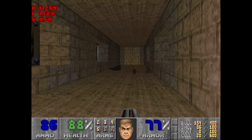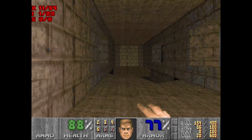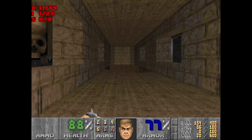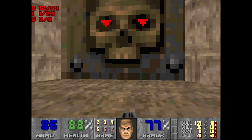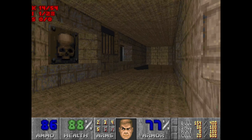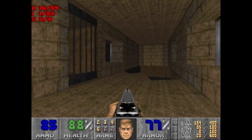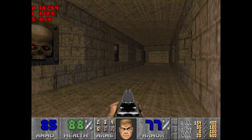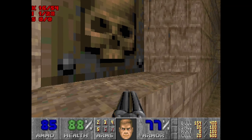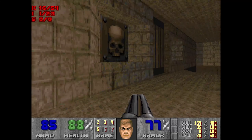Now there's a whole lot of hit-scan guys - shotgunners, chaingunners and also a Baron. So with a bit of luck, here we go. Perfect. This one lets me lower this little wall. As you see, there's a red key and a shotgunner. This next one - that's not actually opening. That's fine. Let's do the next one.